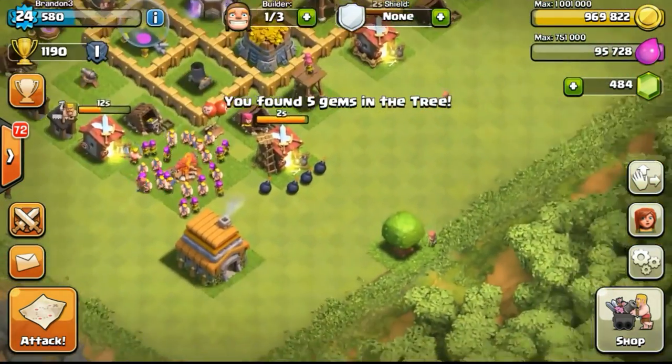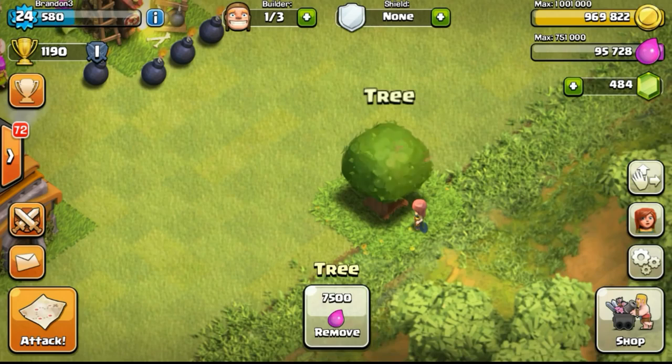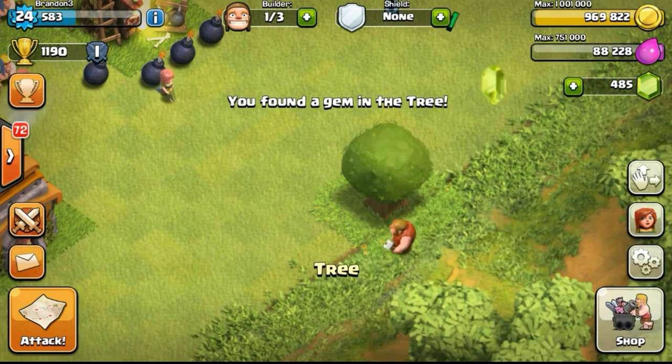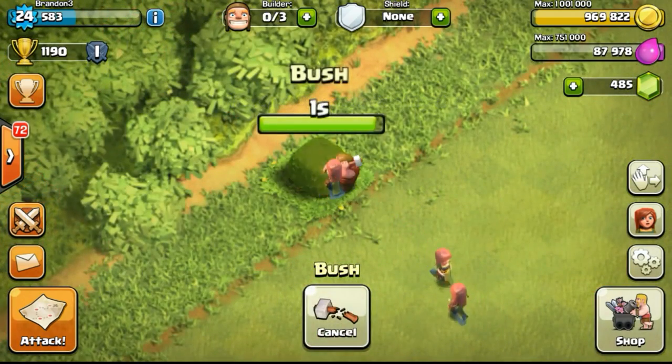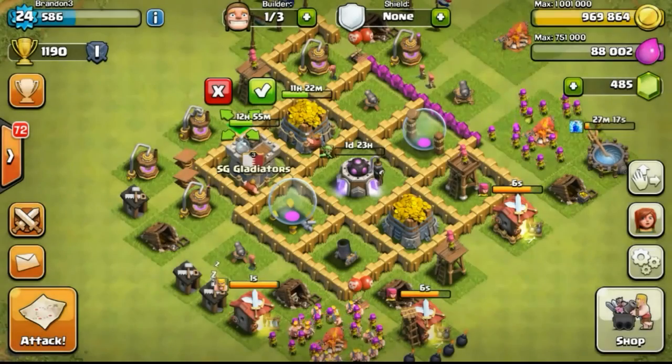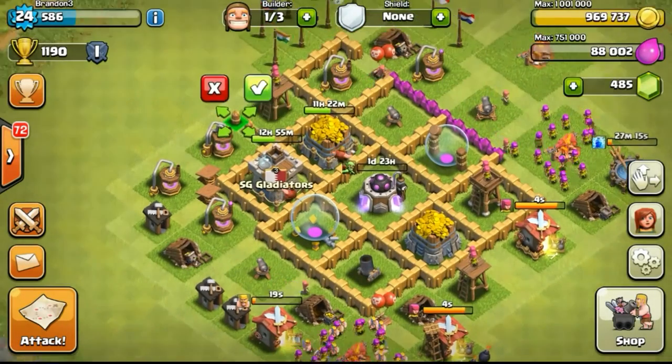Now let's go ahead and remove one more tree to see how many gems we can get. Got 1 gem from the tree — not too bad. Let's see how many gems we can get from the bush. Nothing. So trees are definitely more worthy to get gems from.